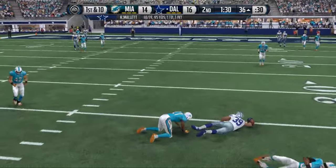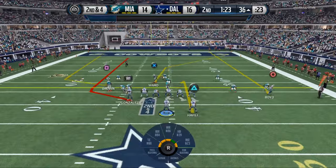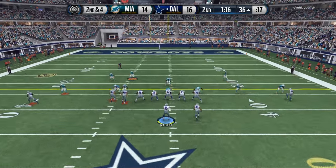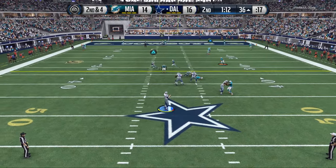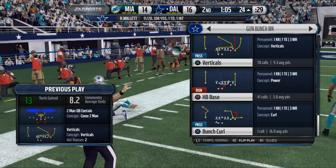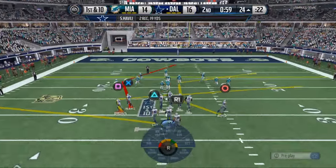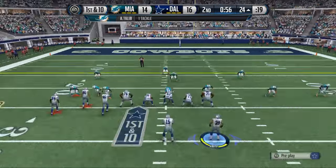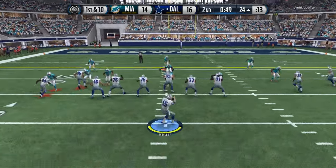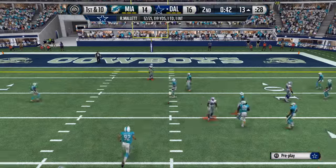My boy Stanley Havili making a big-time catch in a big-time situation. Right there I basically got caught in a play I didn't want to be in and my guy Havili had to make that play, and he did. There's that playmaker curl coming up big for us. We didn't stop the clock. Here we're going to try to hit PA post with that slot hitch. And Boyd makes another great catch for us on the outside.